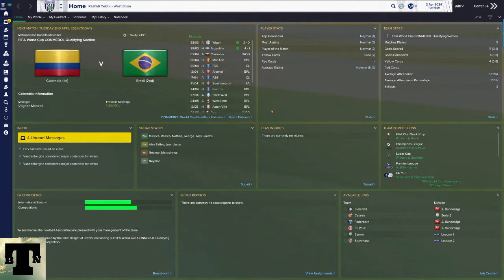Hi there and welcome to another edition of BusterNet. My name is Rashidi and today we'll be taking a deeper look at training. The skin I am using today is the Alavanja 15 Madness Skin from FM Scout — I downloaded the latest one and it does show roles.